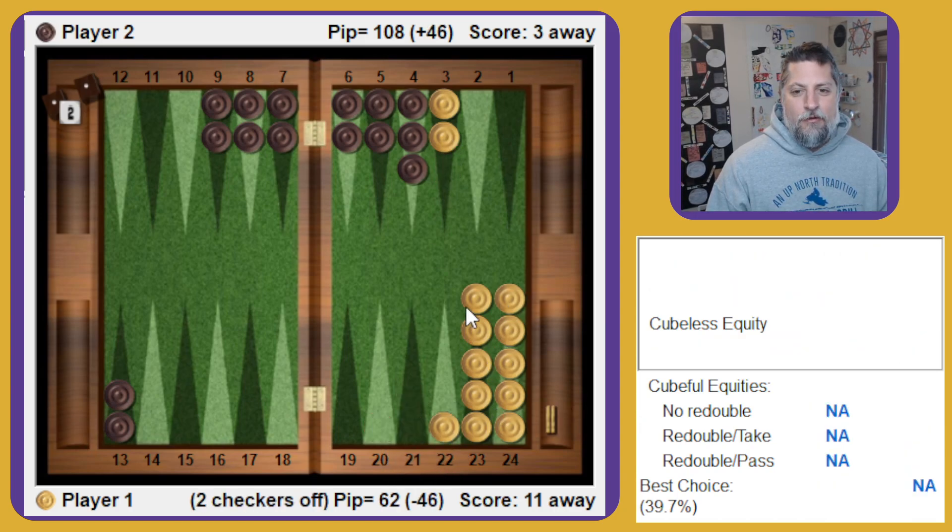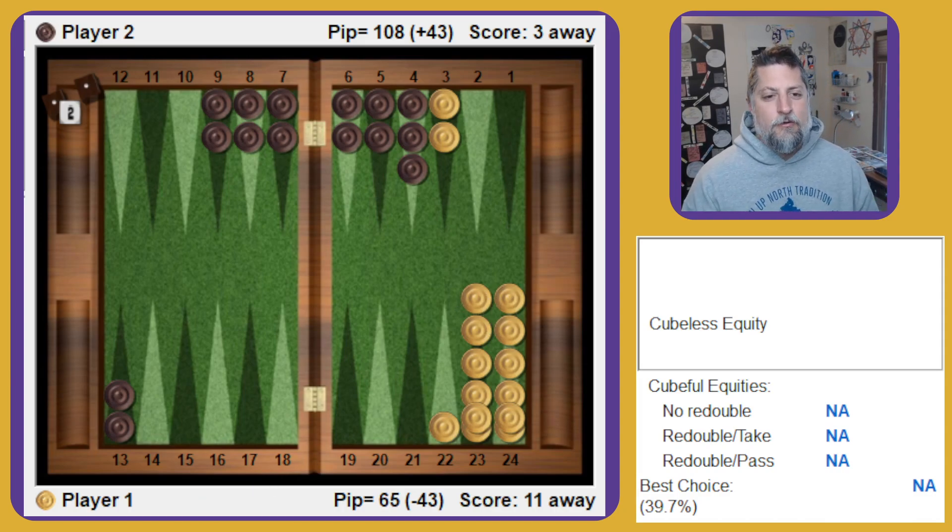Our opponent has gained equity by sending this cube and getting me to pass. In a too good position, they lose equity when they send it and get a pass — it's worse off for them. So maybe this helps as a reference to think about at 3-away 11-away, when I'm totally dead in these match-ending recubes, when do I want to take? We can play around with this more and get some other ideas of how dead positions are — like when we would just clearly pass them in a normal game.